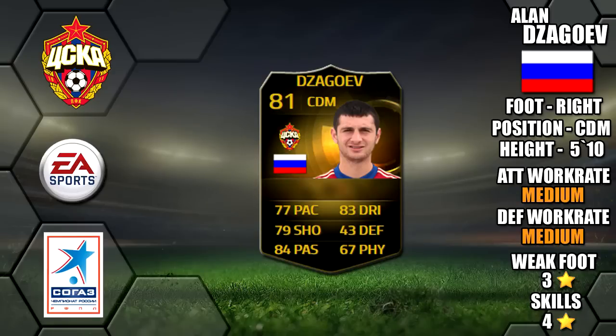Alright lads, so today we're going to be reviewing second in-form Alan Zagovev. He's 5 foot 10 tall, right footed, medium/medium work rates, 3-star weak foot and 4-star skills.